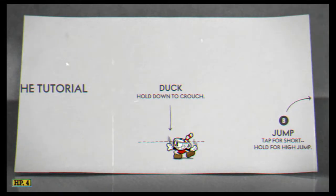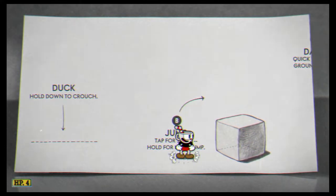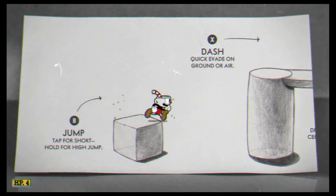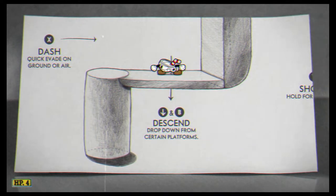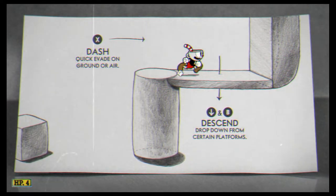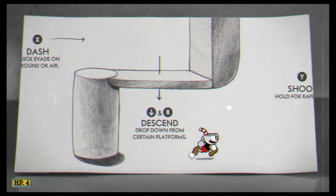Duck to crouch. B — tap for a short jump, hold for a long jump. Then dash. Now in midair, jump and then dash. To descend, press down and then B. You can't descend on solid things like this — you can only jump — but you can do it on shorter platforms like that.